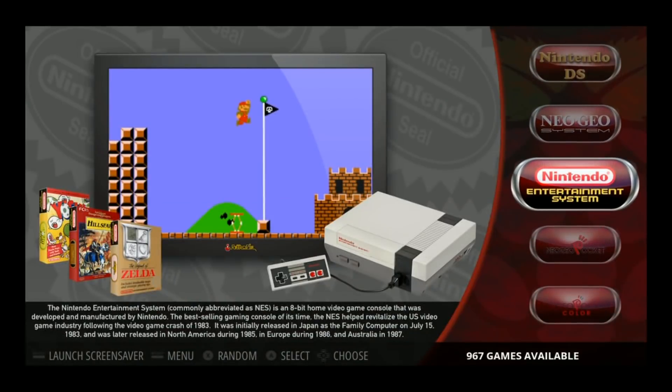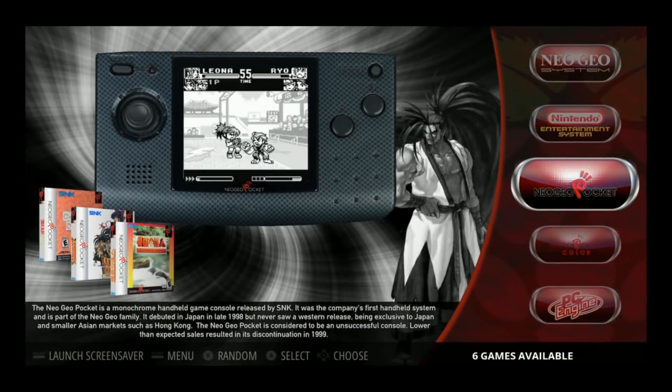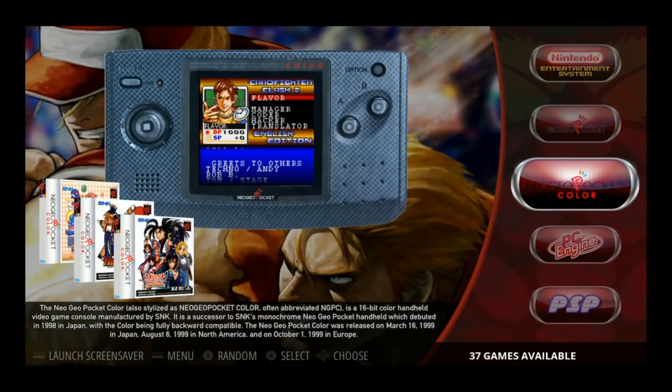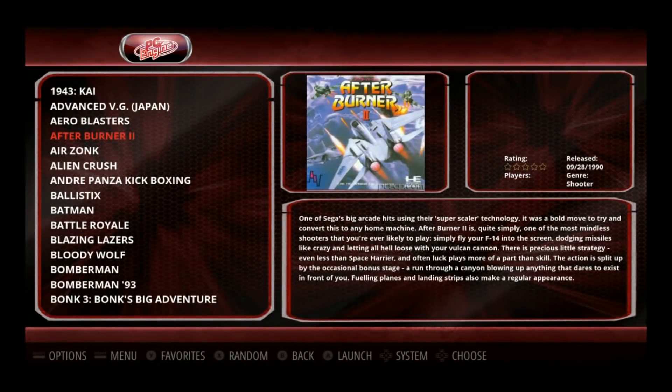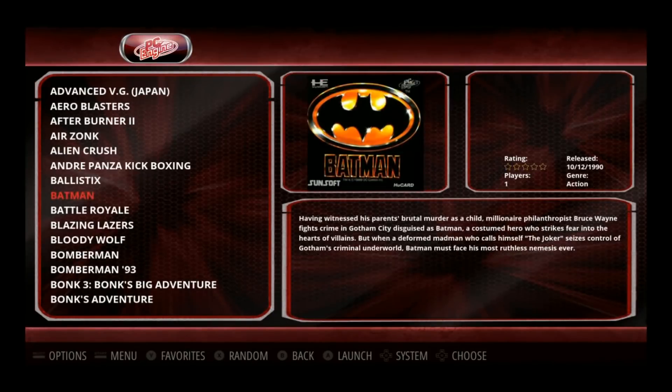Still got all your Neo Geo's, NES 967 with the hack games — a lot of people are looking for those hack games and this does have it. Neo Geo Pocket, Neo Geo Pocket Color, PC Engine 152. This is just pictures, no video snaps.